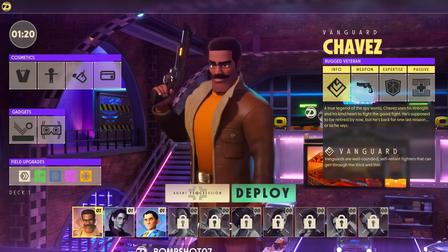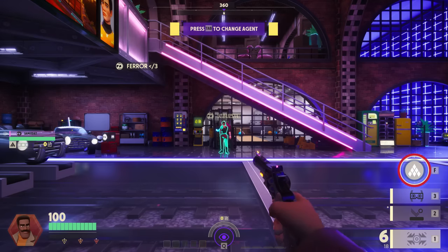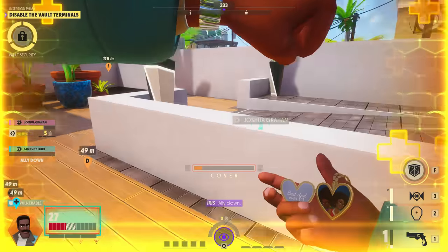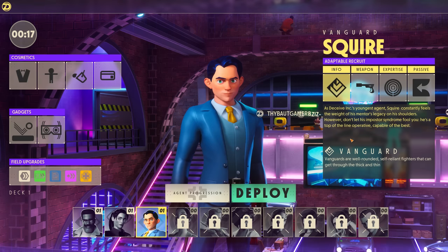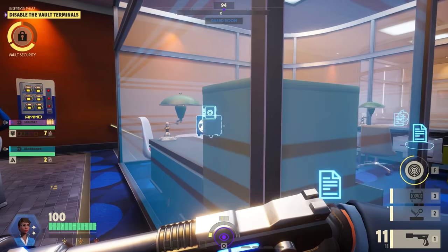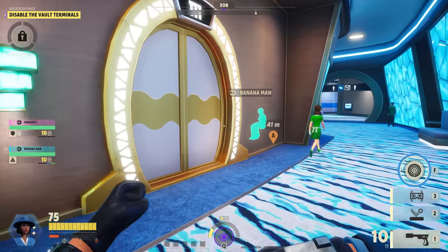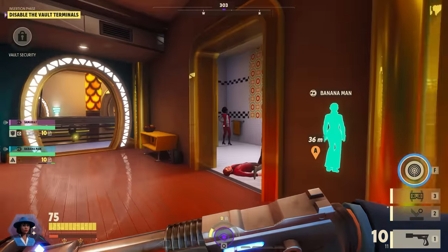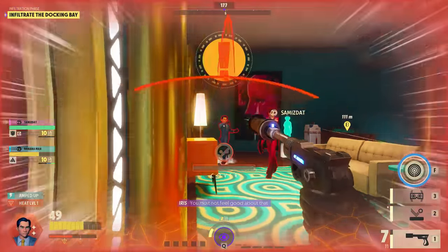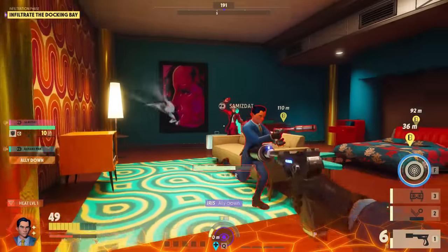Not every character is played the same way. You select your spy from a range of characters with different abilities, like Chavez, who can throw up a temporary invulnerability shield and pick off targets with his revolver, or Squire, who can scan for valuables in a large area around him and quietly take out targets with his suppressor. This is equally a hero shooter as it is a stealth game, so although you may have long, tense moments of espionage and skulking, that can rapidly come crashing down into a huge team fight.